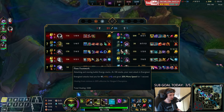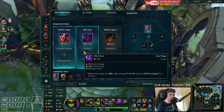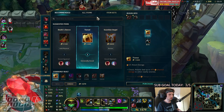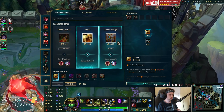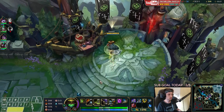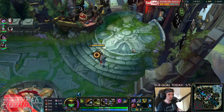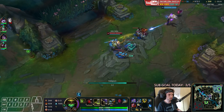Now before we do anything else we go back to base. I'll buy Sterak's Gage. I think for our next item we could go for Wit's End for more attack speed as well as splitting, or we could go with Guardian Angel — it's probably the safest way to go for the upcoming team fight. I'll TP this one.